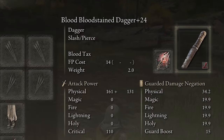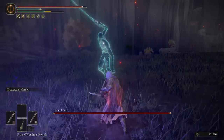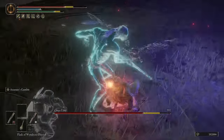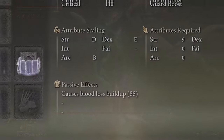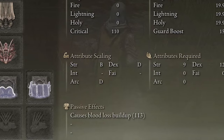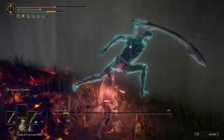Moving on to the second dagger — I have it equipped with the Blood Tax ash of war. It has a strength scaling of B, dex scaling of D, and arcane scaling of D. The reason I put a blood affinity on this weapon is because its blood loss buildup goes from 85 all the way up to 113, giving us blood procs a lot faster, especially when hitting in rapid succession.